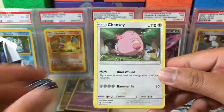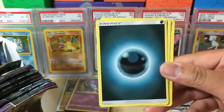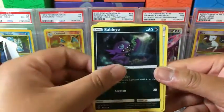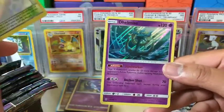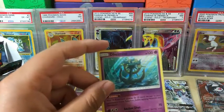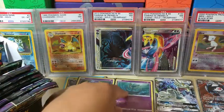So we got Petilil, Chansey, Alolan Vulpix, Pancham, Gothita, Darkness Energy, Sableye, Energy Loto, Sligoo, Altar of the Sun, and the rare in the pack is a Drampa holo rare — our first holo rare. Let's get that sleeved and put right here.